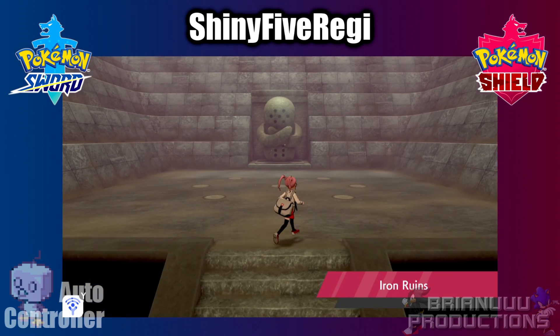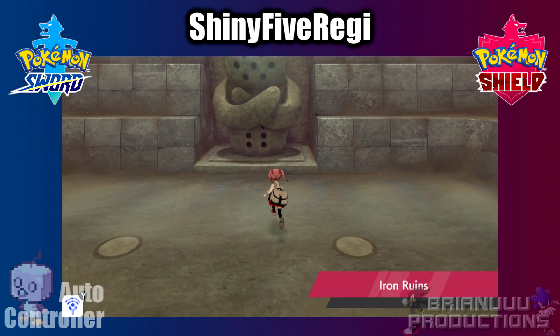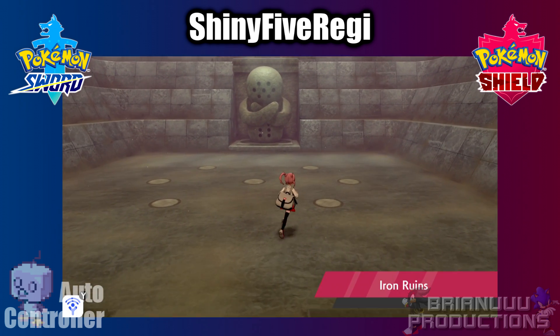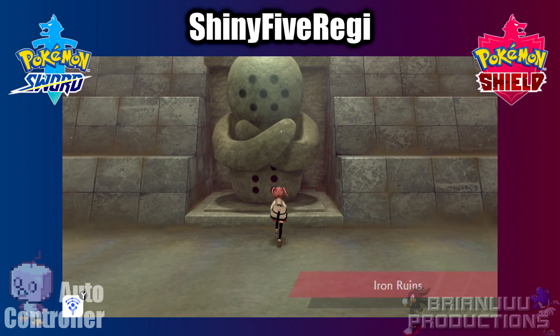Now for Regi Rock, Regi Ice, and Regi Steel: when you walk into the ruins, you can go straight towards the giant statue, but make sure you don't accidentally light up any tiles on the floor, then you can start the program right there.